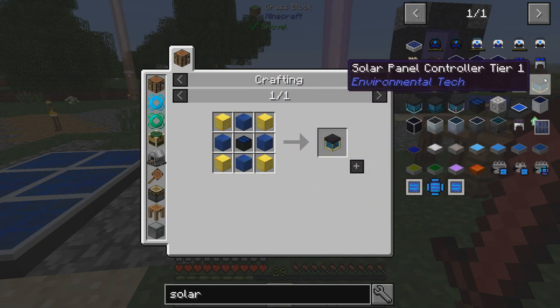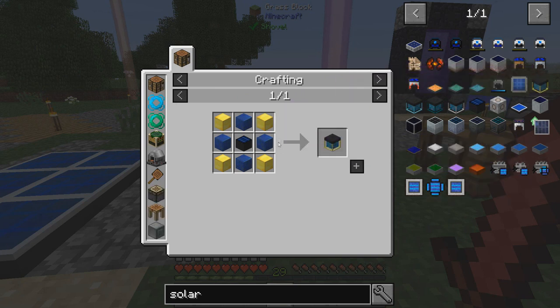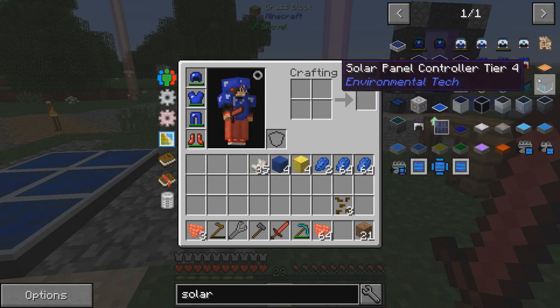So we're gonna need a solar panel controller tier 1, which is four blocks of lapis and four blocks of gold, which I have already got. This should be all the resources I need in my inventory.